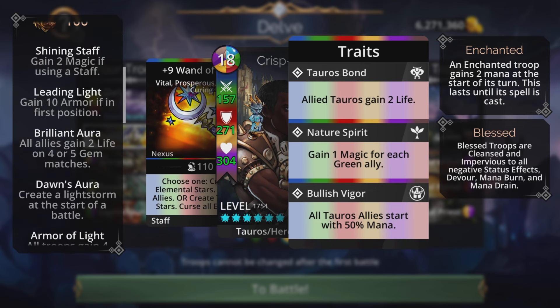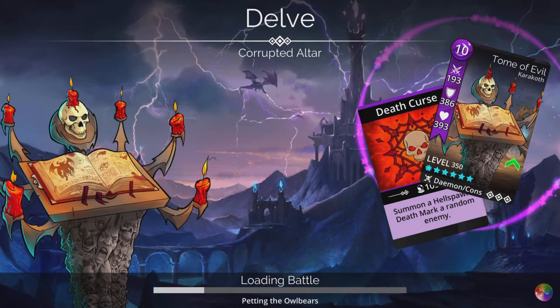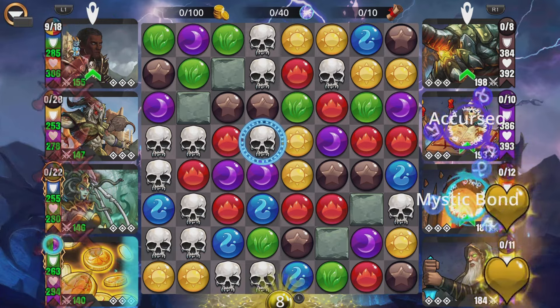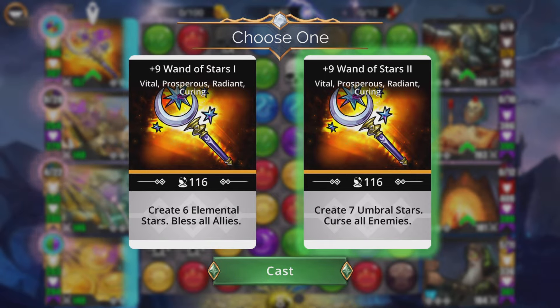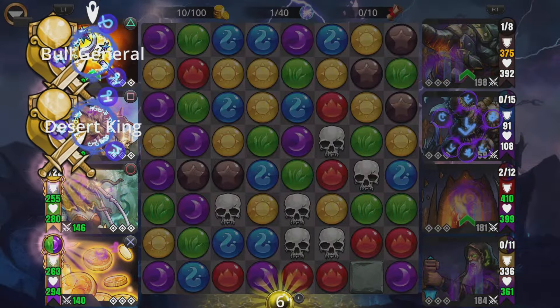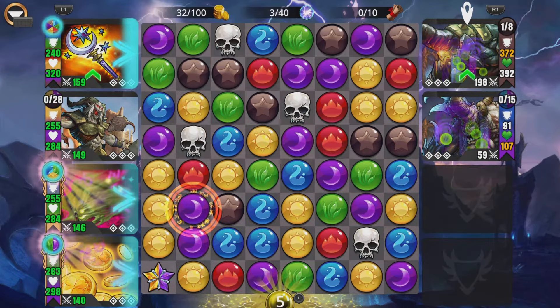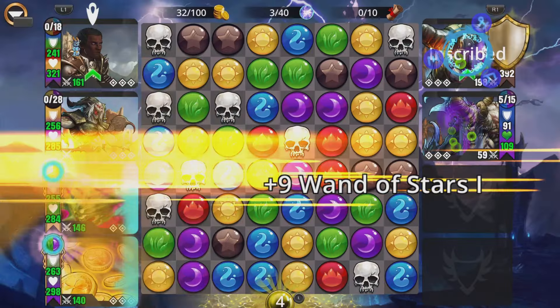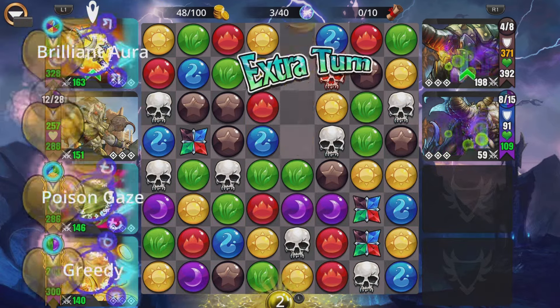The class should also have Root Trap but I didn't have it set here — you can adjust that. Take out either Leading Light or Brilliant Aura and put in Root Trap, so the first enemy is entangled in case the Wand misses. Here's another fight — they're already cursed from the Wand, then we follow up and get everything spell ready.